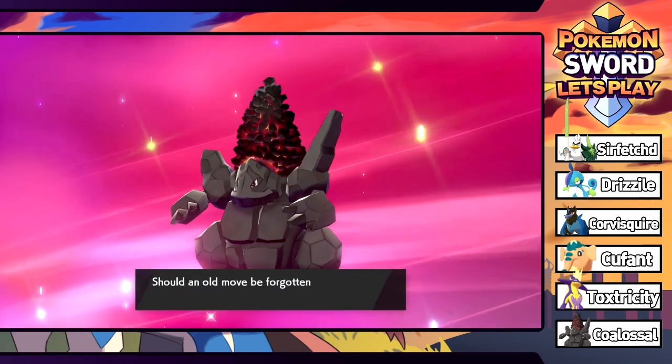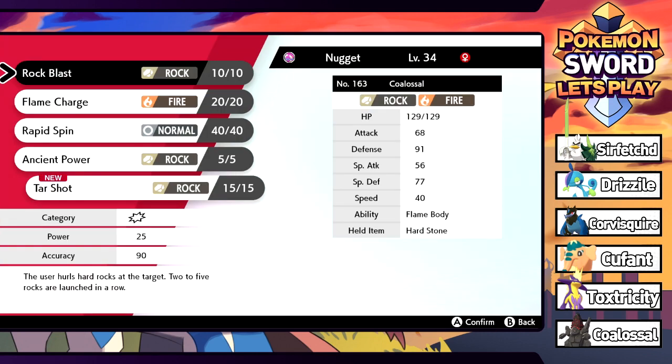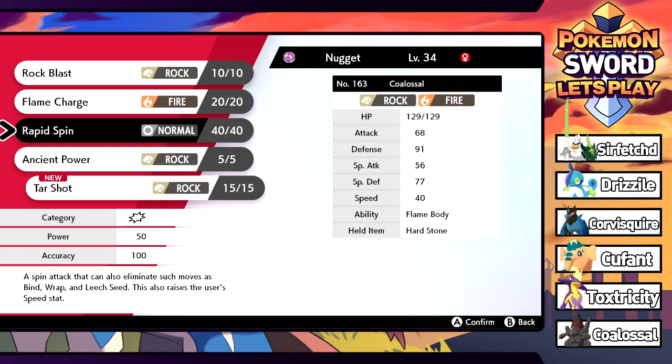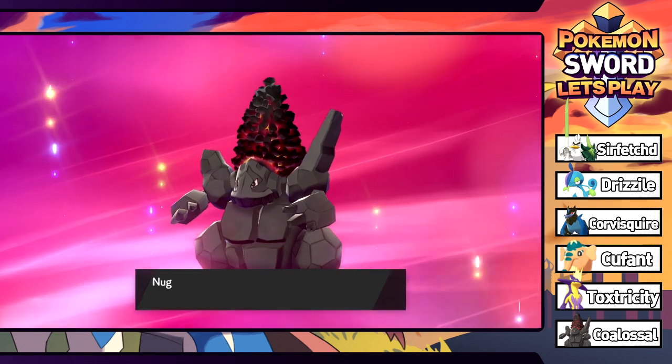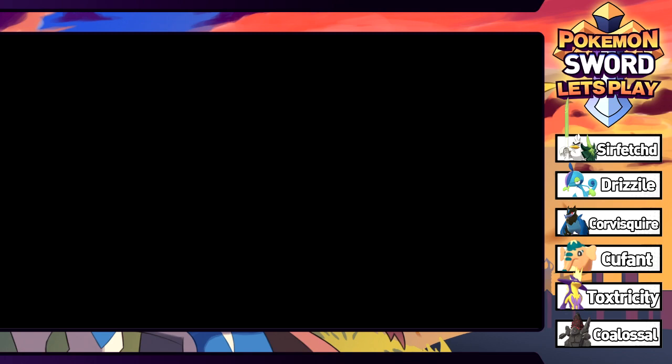We're about to learn Tar Shot - it's a custom move. The user pours sticky tar over the target, lowering their Speed stat and making them weaker to Fire-type moves. That's pretty interesting. We'll get rid of Rapid Spin since I probably won't use it much in a regular playthrough, and replace it with Tar Shot to try it out.